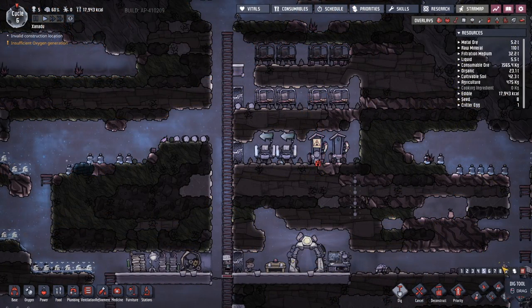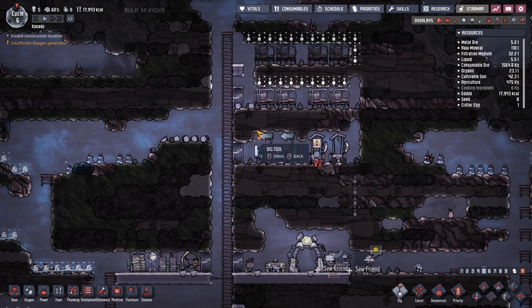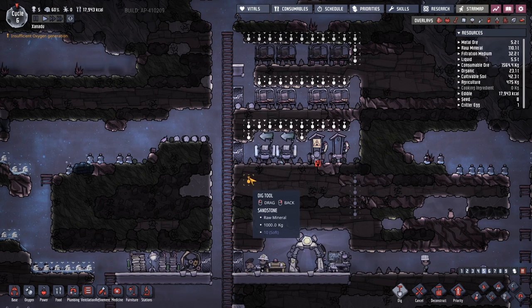Morale is low in Xanadu, which, let's face it, is a dump. Or, once the oxygen runs out, a crypt. These irregular caves will be converted into barracks, a latrine, and a mess hall.